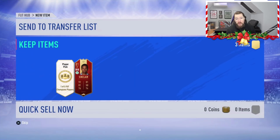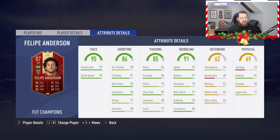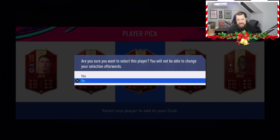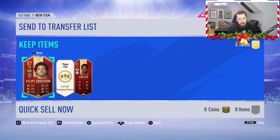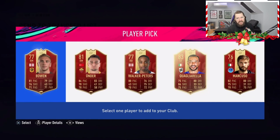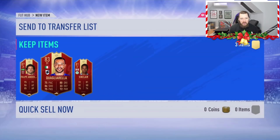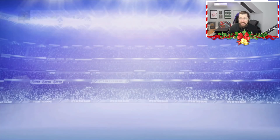Pack number two — come on, get us something good. Yes! There we go — Felipe Anderson! That's more like it. Great card, a little low on reactions, but nothing that Sniper Chem style can't sort out given his pace. Sniper Chem puts him up to 81 reactions, 89 composure, 95 positioning, and 96 finishing — great agility and balance. It's a 300k card, much more like it. Now Eden Hazard for the final pick — no, it's Quagliarella. At least we got one decent Team of the Week red inform by way of Felipe Anderson. Better than Skill Shack's for sure.